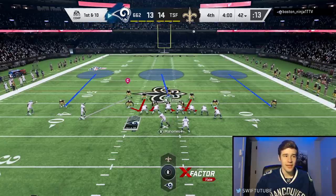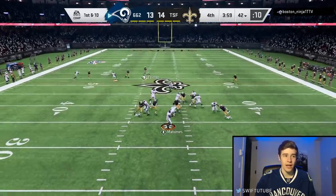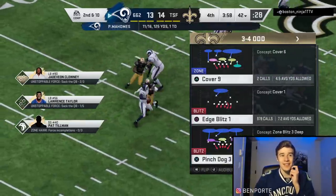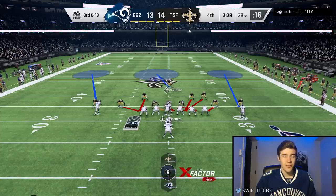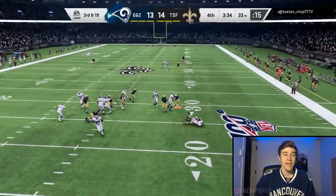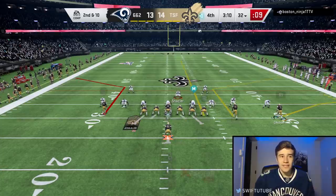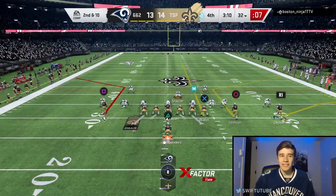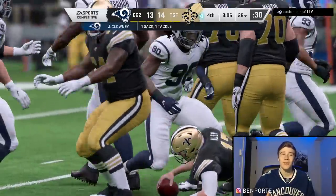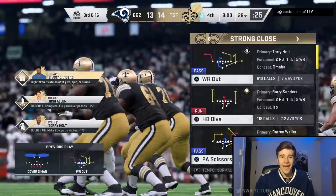First down and ten for him. My corner on the left side isn't playing well, but we get home — I think that was Lawrence Taylor making the play. He goes to hurry-up offense, we get another sack with Jerome Baker and he has to punt us the ball back. I think he had Torrey Holt in man coverage — we had Holt open but couldn't get enough time before Clowney came in free. We have to punt again on third down.